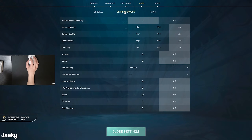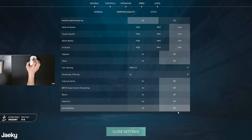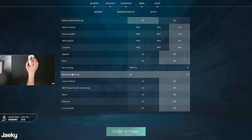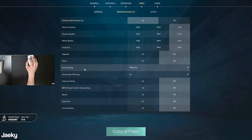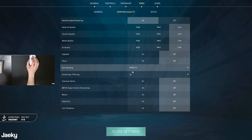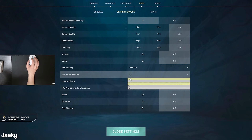Moving on to the graphics tab, make sure you turn on multi-threaded rendering if your CPU supports it. If your CPU doesn't support it, you won't see this option. For everything else, turn all settings to low and off to get the most FPS. For anti-aliasing and anisotropic filtering — this is personal preference. It smooths out jagged edges and makes your skins look better. If you don't care about that, set anti-aliasing to none and anisotropic filtering to 1x for maximum FPS.